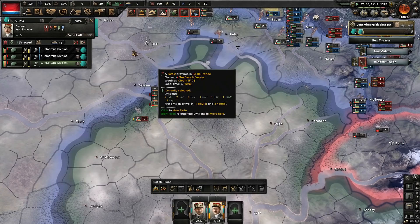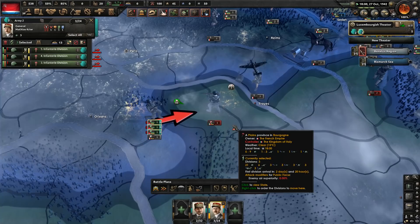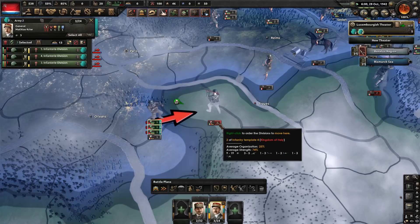It seems like this is where all the action is — the rest of the front is pretty quiet, but Italy keeps attacking towards Orléans, and they keep losing because our troops are there to stop them. Probably because of our troops — I'm sure France wouldn't be able to hold off all these attacks with just the one or two units they actually had. So they can thank us for that.